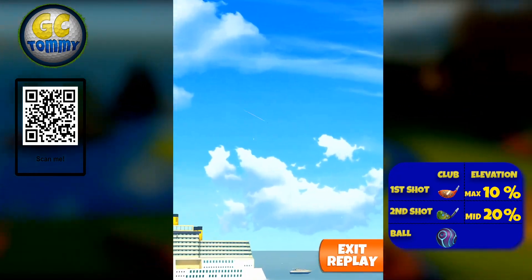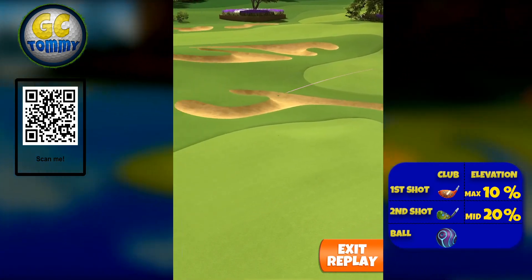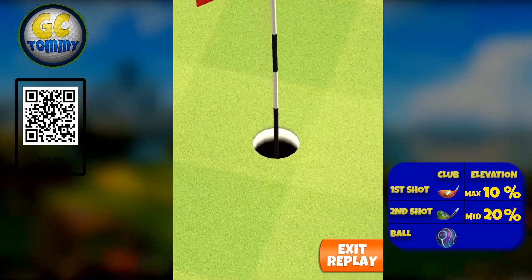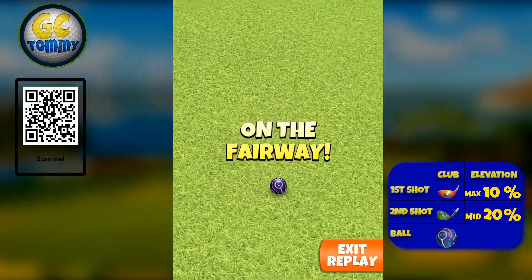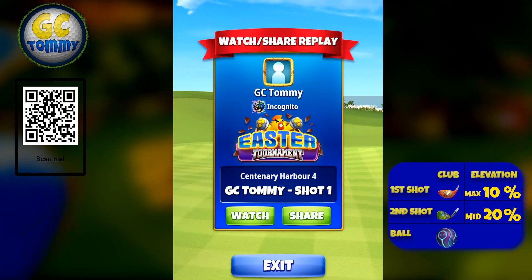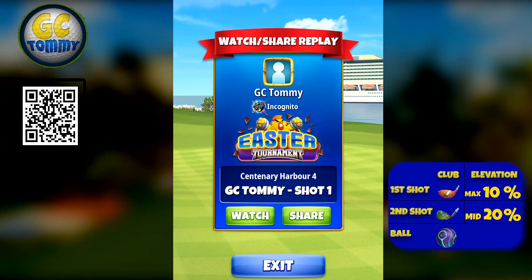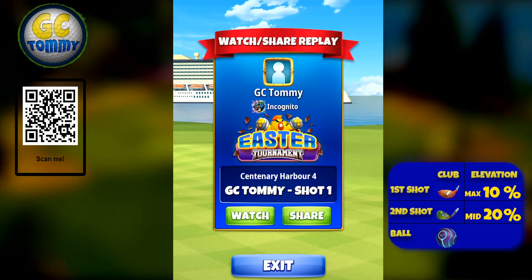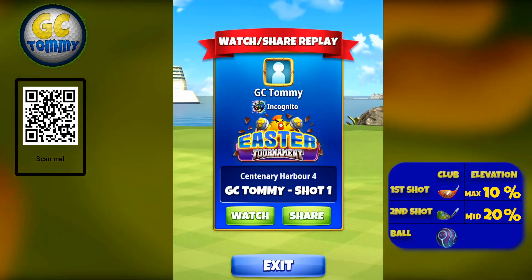I'm using max topspin with one left spin - if you have any other club, use max topspin there too, which will obviously be less distance with other clubs. Keep the one left spin. The goal is to get the ball to around the green area, either short or long. As always with power slices there will be inconsistencies, but it's worth the risk to get close to the green. If you get into the rough or sand, that's unlucky but part of the inconsistency.